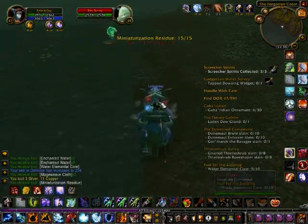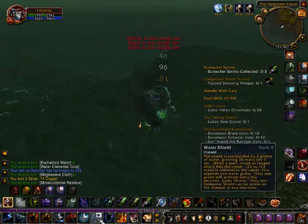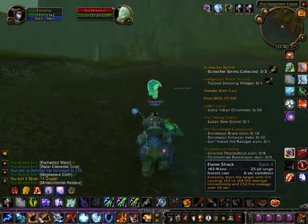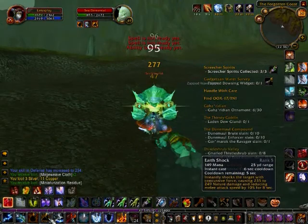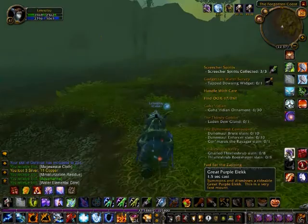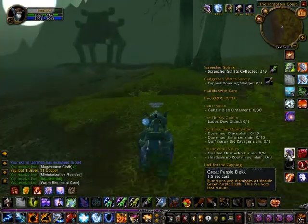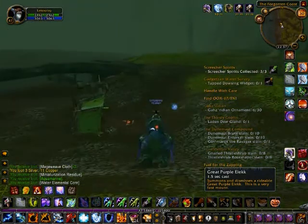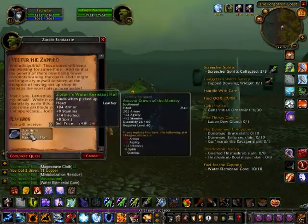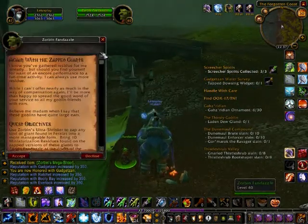We've got all 15 of the miniaturization residue now and we just need to kill a few more of these water elementals to get the core. We probably should have looted that before trying to mount up, but let's hand in the quest to the goblin. As you'll see, we'll get quite a nice chunk of experience here. We got 15k for both quests, which I thought was good.